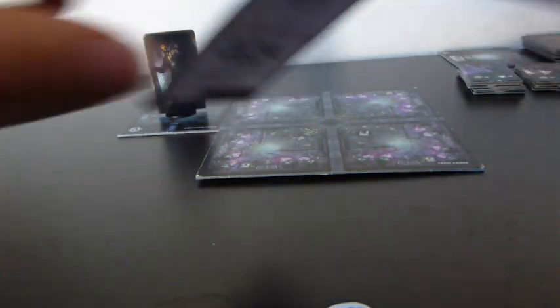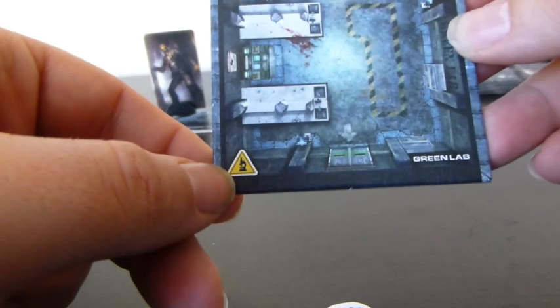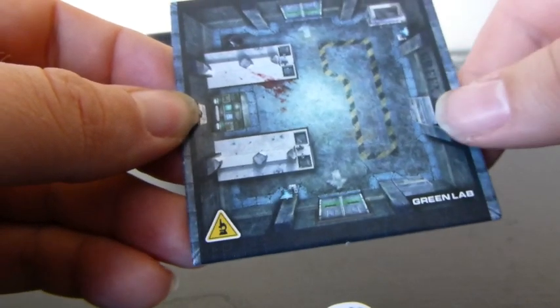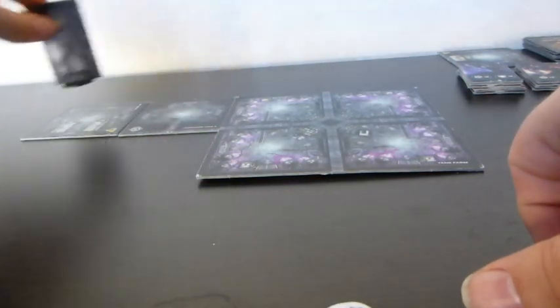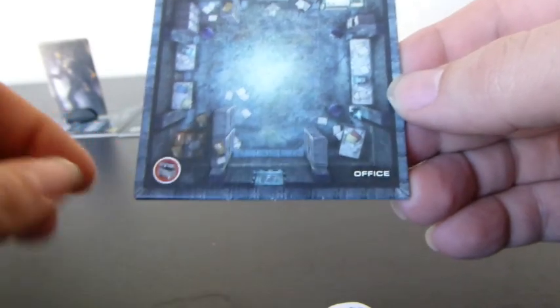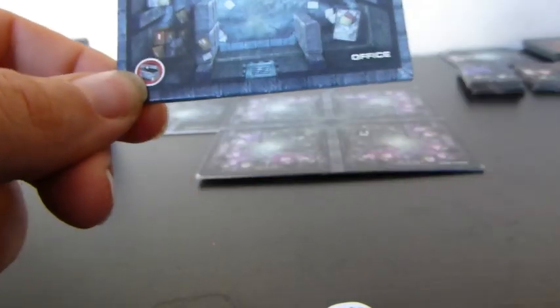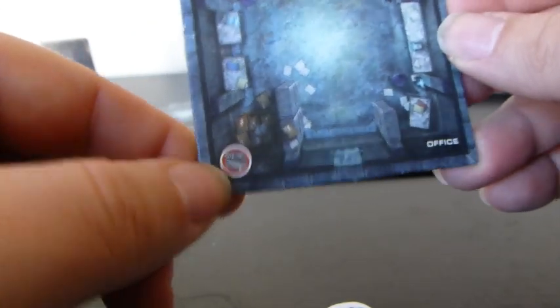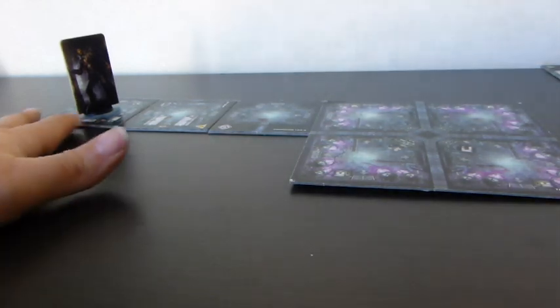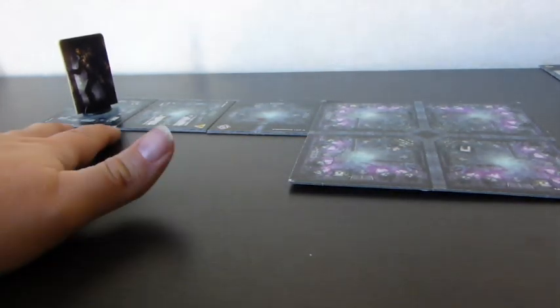I take a new adrenaline card and continue to explore. The next room has a lab marker, which doesn't matter in this scenario. No other markers, so I don't have to stop — no automatic event. I place it down, move in, and have one more movement point. He's going to the office, which is a dead end with only one door and a vent I'm not going to use. There's a treasure icon, but the first scenario says not to use item markers. End of that turn.